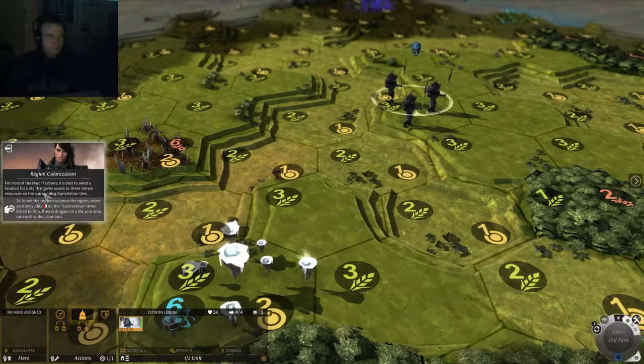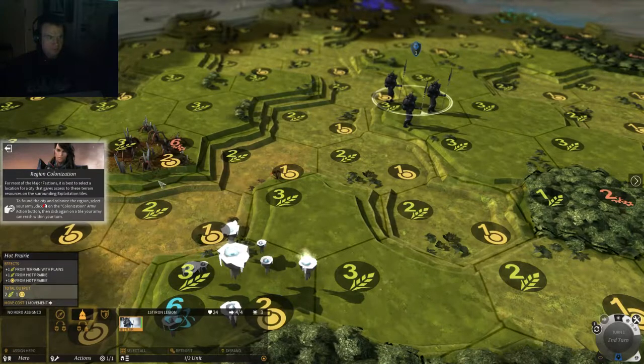For most of the major factions, you select the city location that gives access to the terrain resources in the surrounding region. If you found a city and colonize the region, select your army, use the colonization army action button, and then click on a tile your army can reach within a turn.